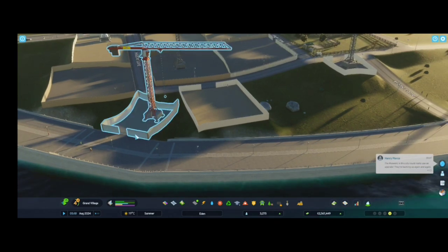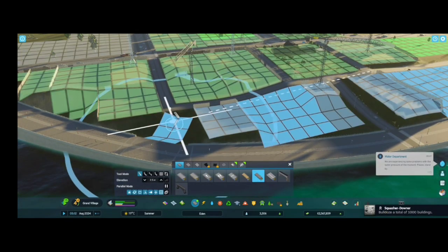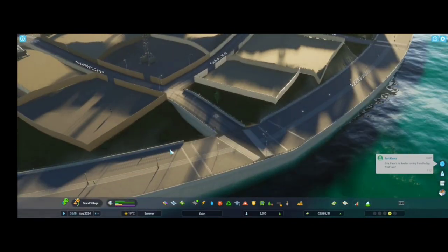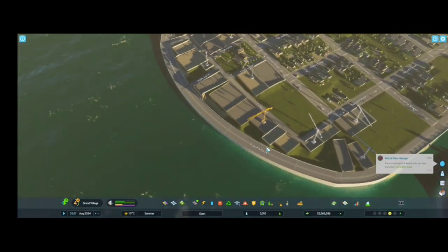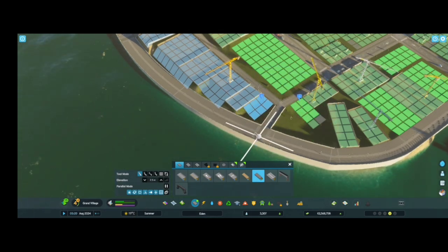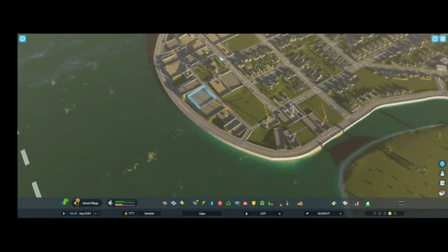This area looks awful so I will demolish it. I will build an alley here to here, like an entrance to the street. And to here I will build an alley like this - yeah okay that's nice. There are two entrances right over here - perfect, good.